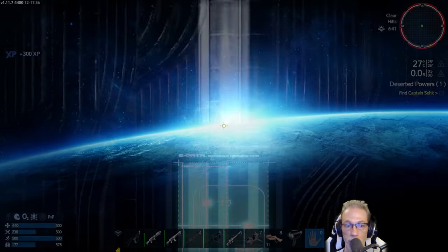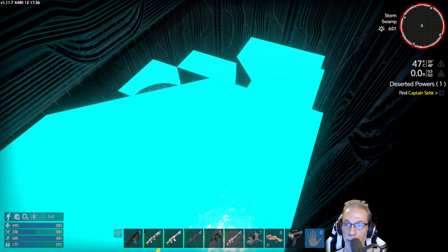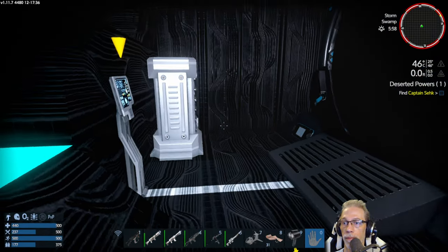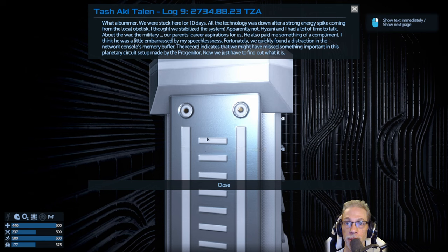Off to Masperon. Turn the jetpack on. Maybe another log file — yes. Tash-Architellen, log number 9: 'What a bummer — we were stuck here for 10 days. All the technology was down after a strong energy spike coming from the local obelisk. I thought we stabilized this system — apparently not. Isani and I had a lot of time to talk: about the war, the military, our parents' career aspirations for us. He also paid me something of a compliment — I think he was a little embarrassed by my speechlessness. Fortunately we quickly found a distraction at the network console's memory buffer. The record indicates that we might have missed something important in this planetary circuit setup made by the Progenitor. Now we just have to find out what it is.'